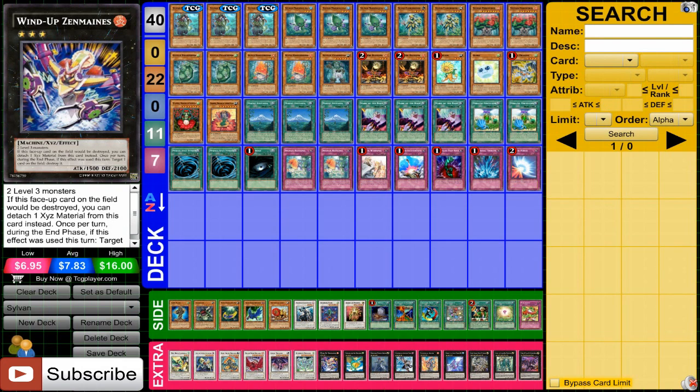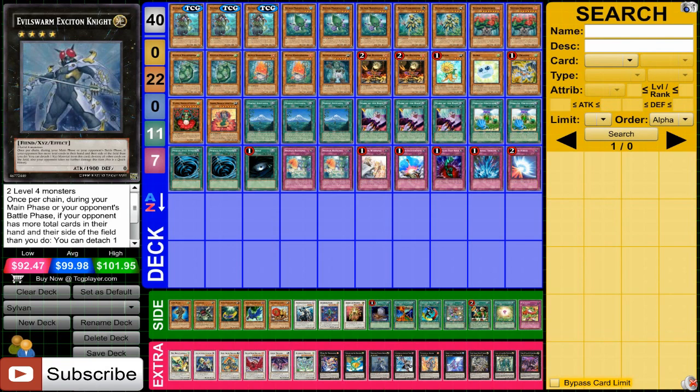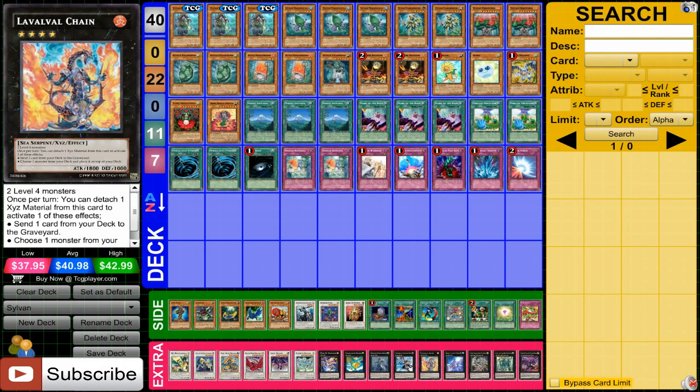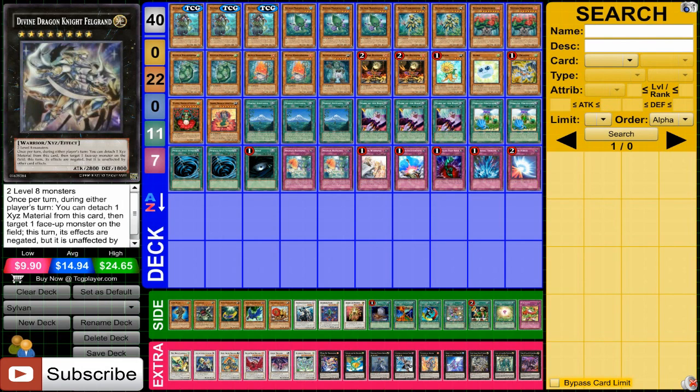For the XYZs, you also have a bunch of different options. We have Zen Mains, Levyar. I'm having some of the new ones in this deck, kind of messing with them, and I still think they're going to be really good — like Evil Swarm Exiton Knight, I think that's how it's pronounced, but still a very, very, very powerful card. Mace Stroke, Laval O'Chain is amazing in this deck — pretty obvious to tell why. Number 101, very powerful to kind of annoy your opponent and take their special summon monsters. And then the 8 stars: Felgrand and Tachyon Dragon — pretty typical.